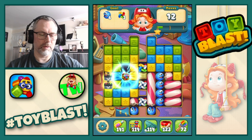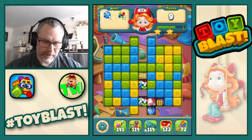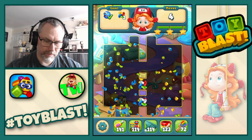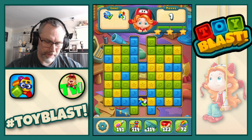Double puzzle. Nice. Double puzzle. Nice. So what do we need? We need yellows. Don't need blues, but we will use the TNT on it. We need reds, but we haven't got any reds.